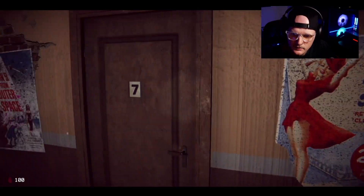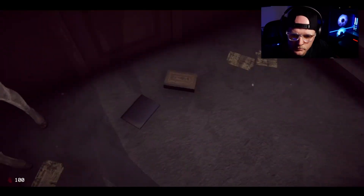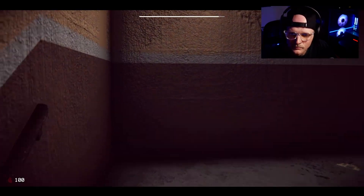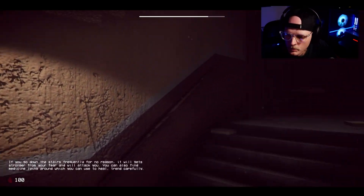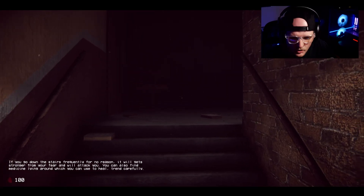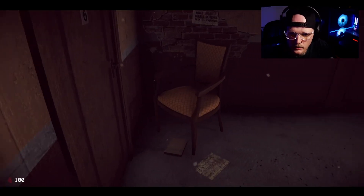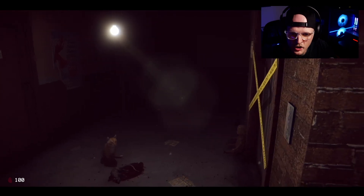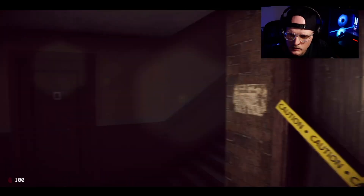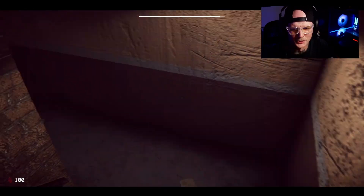We got a demon mannequin, six, seven, eight, girl in red dress, green slime mannequin, books everywhere, baby. We're good, I'm not even tripping. But heads up — if you go down the stairs frequently for no reason, it will get stronger from your fear and will attack you. There's a lot of buzzing — I'm going back down the stairs, dude.